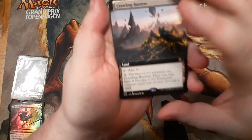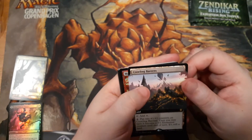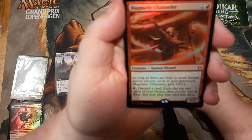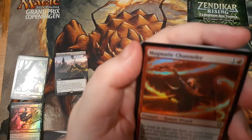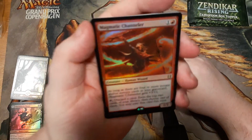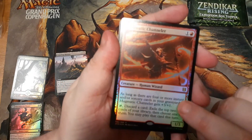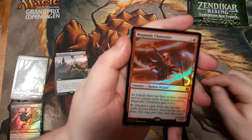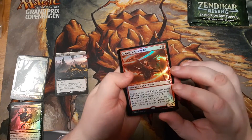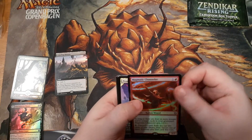There is also a guaranteed one extended art rare — that's Crawling Barons, my first rare, in extended art. But Magmatic Channeler — people are talking about this card for Modern, Standard, Vintage, Legacy, Commander, possibly every format. They're saying it's like Tarmogoyf for something. I mean, it could be a two-mana 4/4 — you just have to have some instants or sorceries in your graveyard, play some Lightning Bolts, and you're good. And this thing also lets you draw cards. It's exciting.